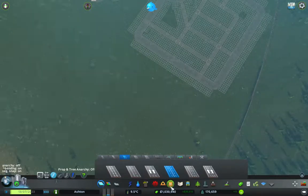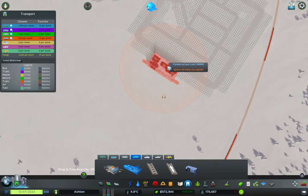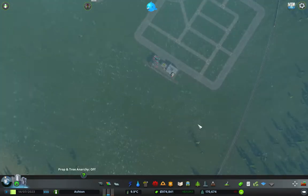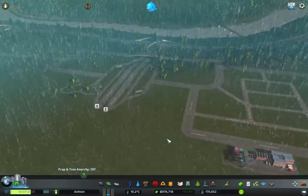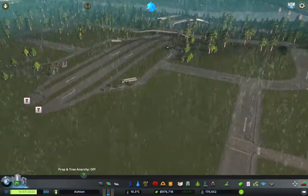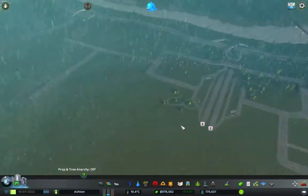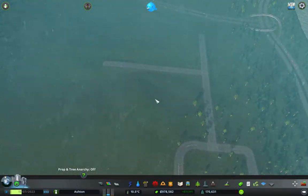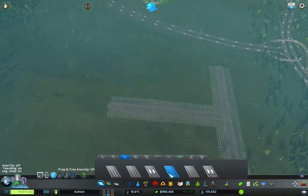We want to get ourselves a cargo train, so we'll get another one. That is how that bit is going to look — pretty good. I know you're not going to have water or power yet because we're not linked up to the rest of the city, I'm just sorting that out.